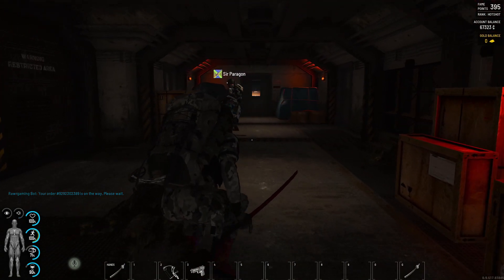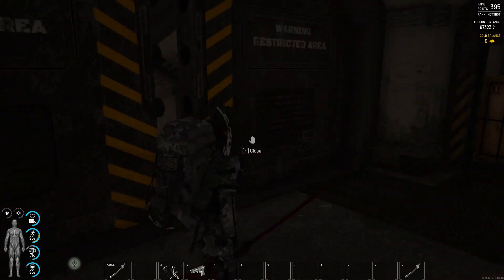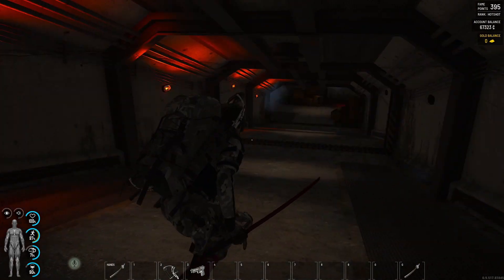No harm in having a spare hazmat suit either. So we'll go for the lower armory first. Paragon's getting the locker that's on the wall there.